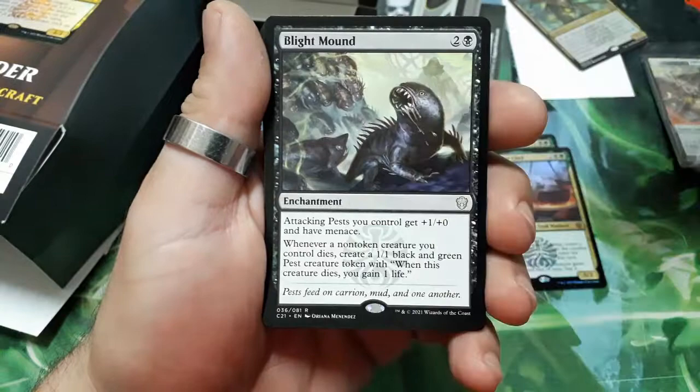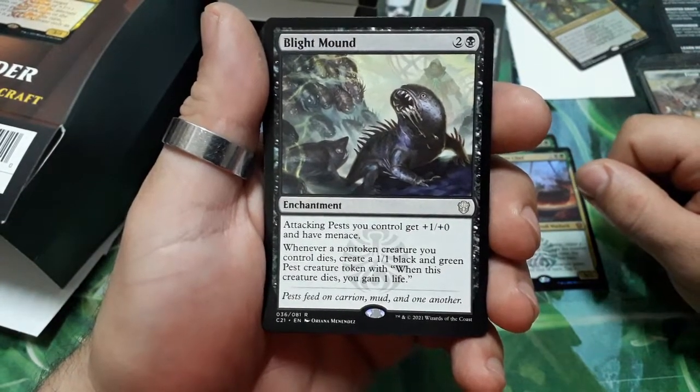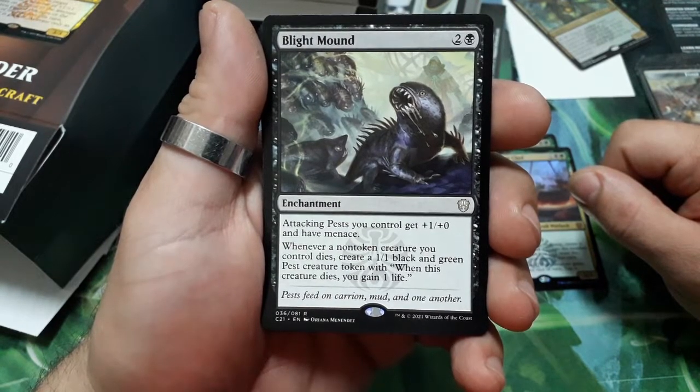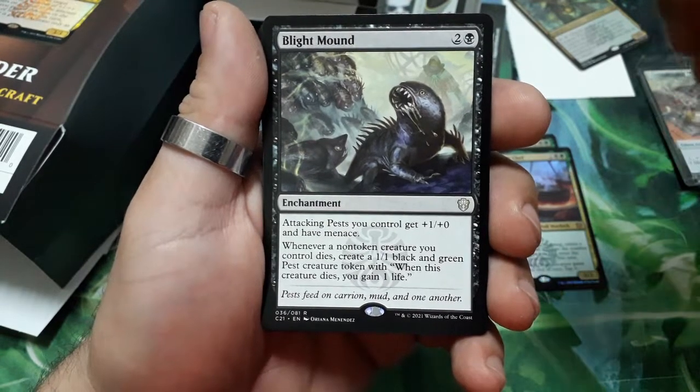Reference card. Blightpusher — three drops. Attacking pests you control get +1/+0 and have menace. Whenever a non-token creature you control dies, create a 1/1 black and green pest creature token with 'when this creature dies, you gain one life.'